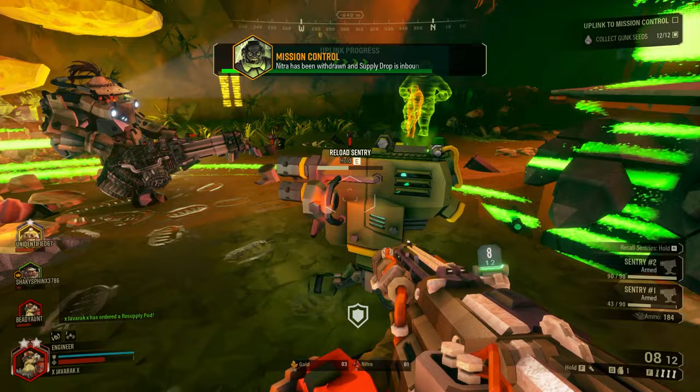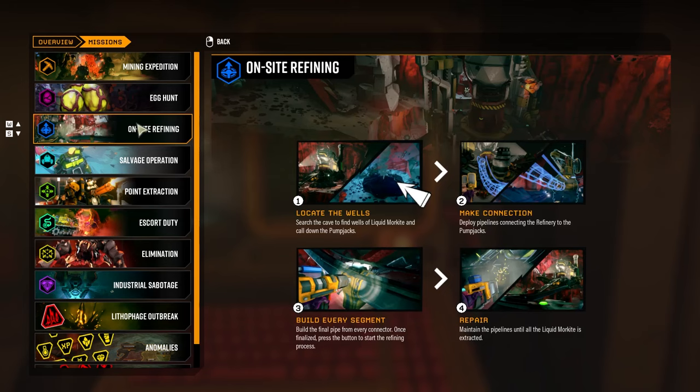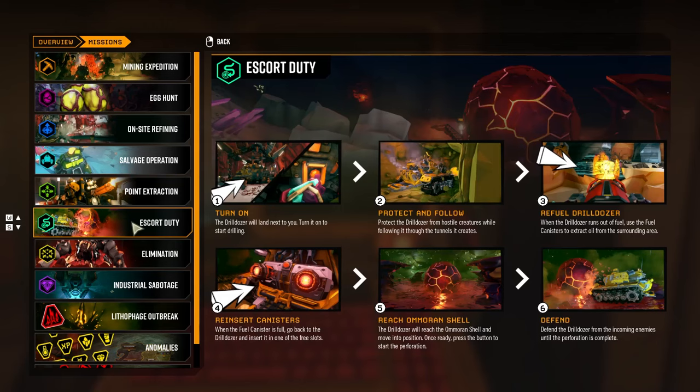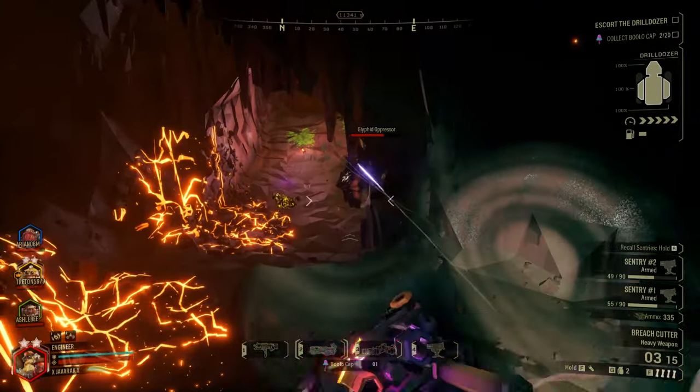Now that we've covered the Engineer's toolkit, what mission types is he best suited for? On-site Refining missions are a good pick because you can protect the central station with Sentry Guns and use your Platform Gun to help with pipelines. Escort missions are great because you can effectively cover Doretta during refueling stops and the final event. Industrial Sabotage missions are also a strong choice due to the heavy defending required between hacking pods and the Caretaker fight. But remember, you can play the Engineer on any mission type as long as you're having fun.